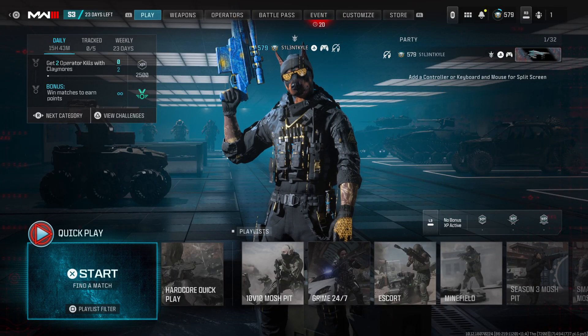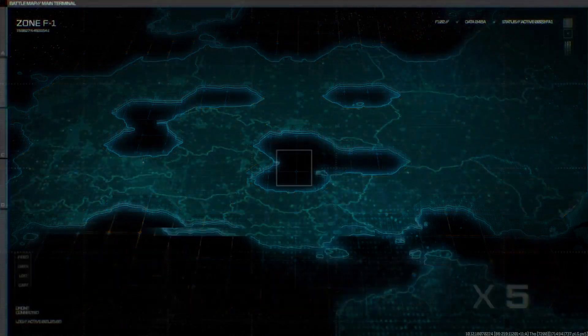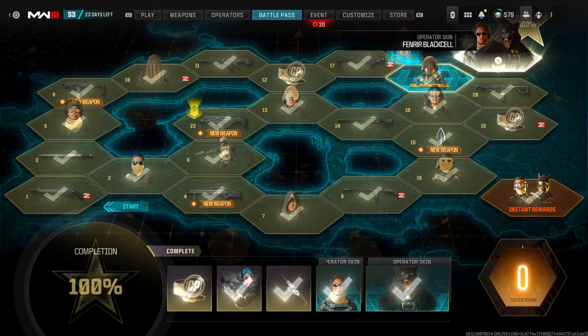Hey guys, it's Kyle again and welcome back to Modern Warfare 3 Season 3. We finally completed the battle pass — it only took five weeks. Today we're checking out the Fated variant for the MTZ 762, which is the final variant. You've got to complete the battle pass in order to get it.